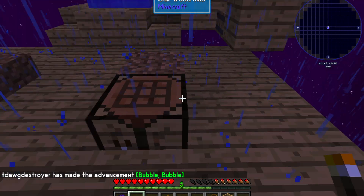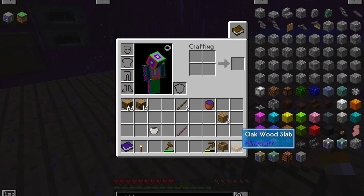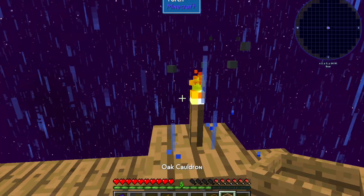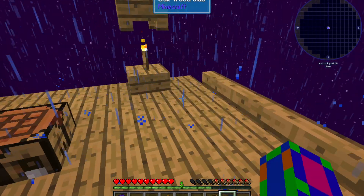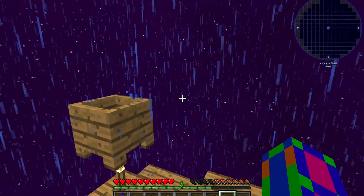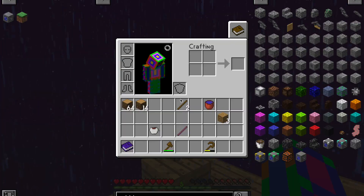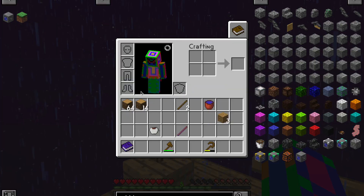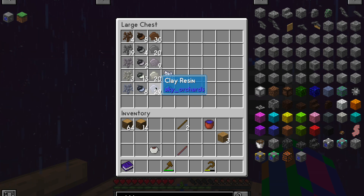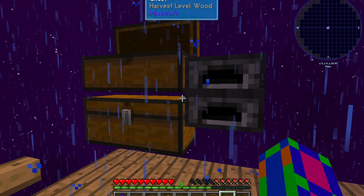I'm gonna do that right here. I don't know if you can really see, but if you put cobblestone in this now, it will become lava. But to pick it up, I'm gonna need another clay bucket.